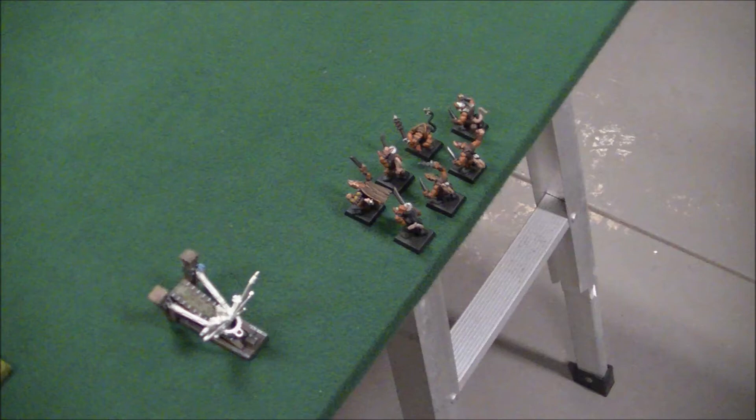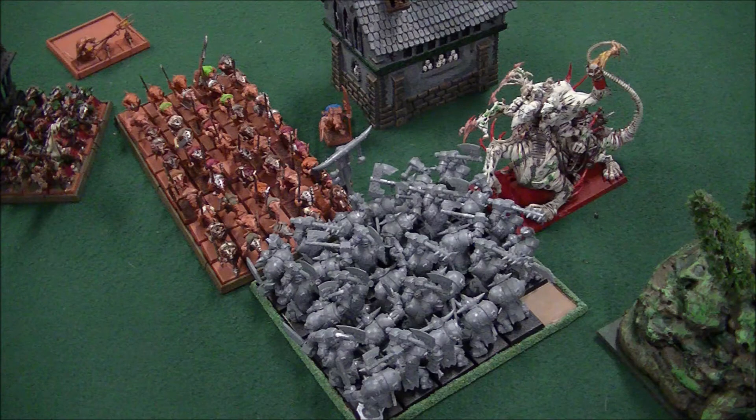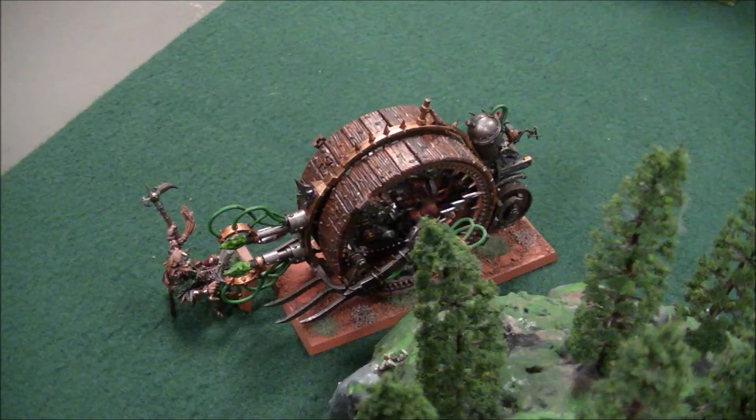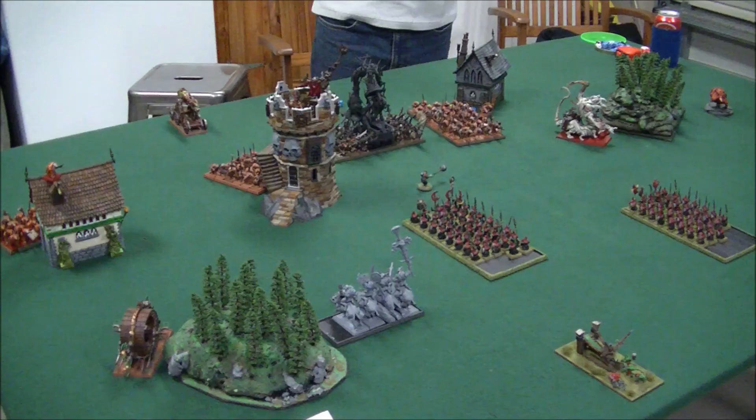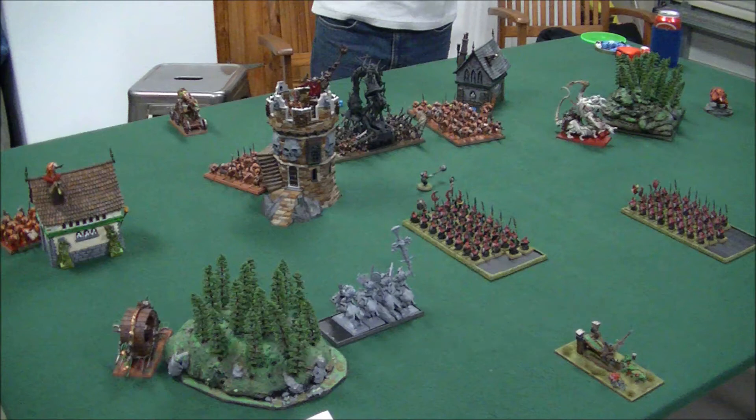Turn two of the Skaven — this is where it gets really interesting. The Gutter Runners come onto the board close to the Doom Diver. The Slaves charge the Black Orcs, and the Hell Pit Abomination charges into their flank. The Doom Wheel moved into contact with his Engineer on the left and basically squashed him — dead from Impact Hits. Then in the Magic phase, he got off the Dreaded Thirteenth. It killed 21 of my Savage Orcs and my Great Shaman — he rolled 22, so 22 models are gone.